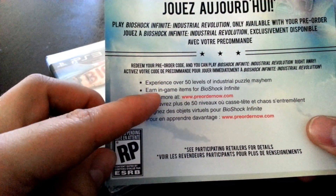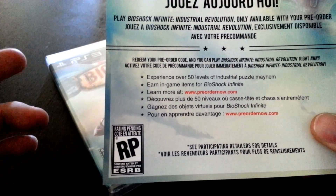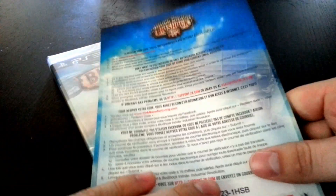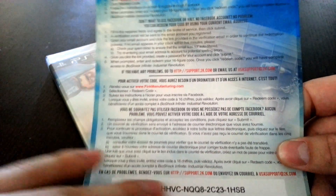It seems like it's an actual add-on, maybe a new game or a DLC because there's a date here. The card says you experience over 50 levels of industrial puzzle mayhem and earn in-game items for Bioshock Infinite, so it seems like they go hand in hand. Unfortunately, this is one of those codes that you have to go online and enter your information to redeem your actual content. Any codes you see are redeemed like usual, but that's pretty much it for the pre-order content.